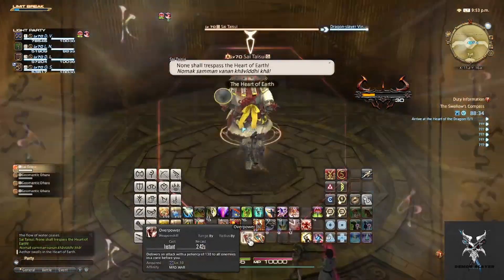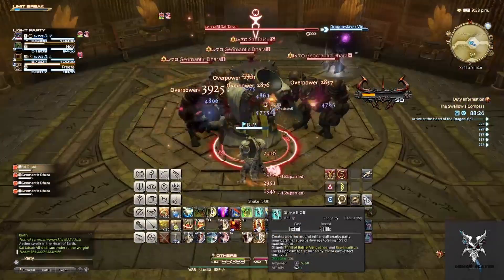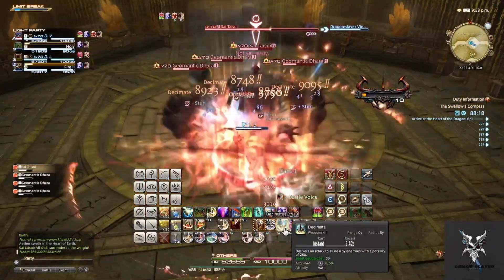The second area will represent the element Earth, and during this time there will be several circular AoEs which you'll just need to avoid standing in.